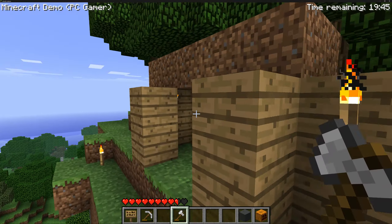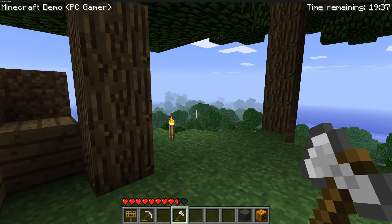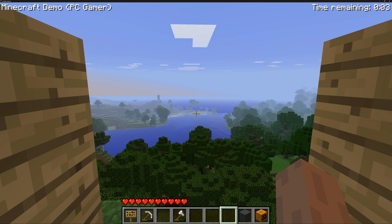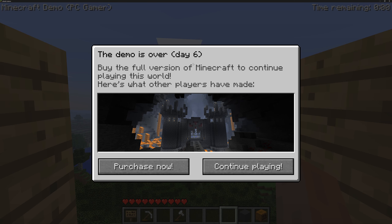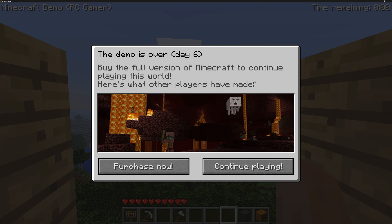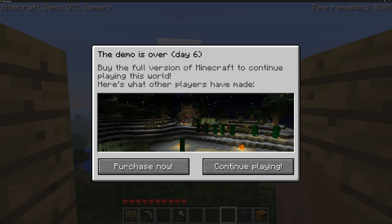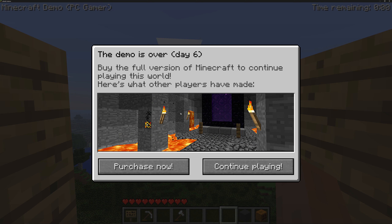There we go — I think there's another spider around here somewhere. Let's go ahead and wait until the next day. Three, two, one — the demo is over. Day six: buy the full version of Minecraft to continue playing this world. It shows screenshots of what other players have built — these are actually screenshots that Notch got from a Reddit post he made asking for player builds. There's a lot of really cool stuff here.